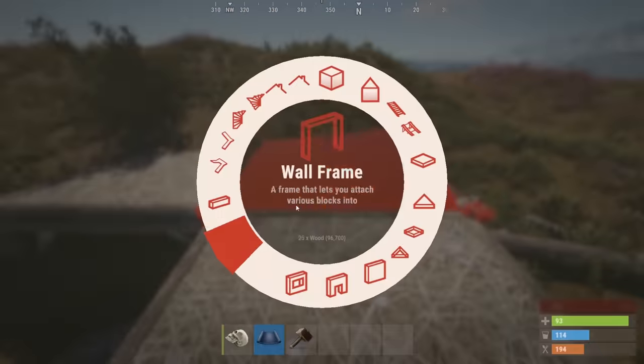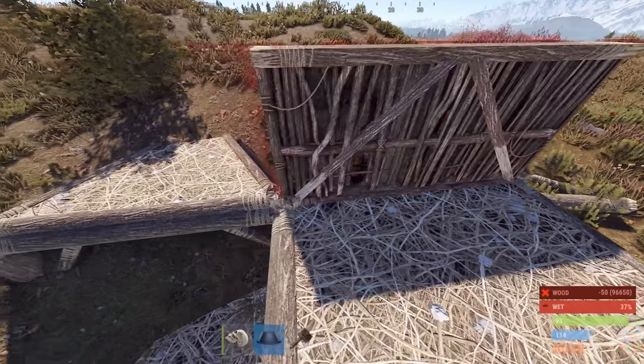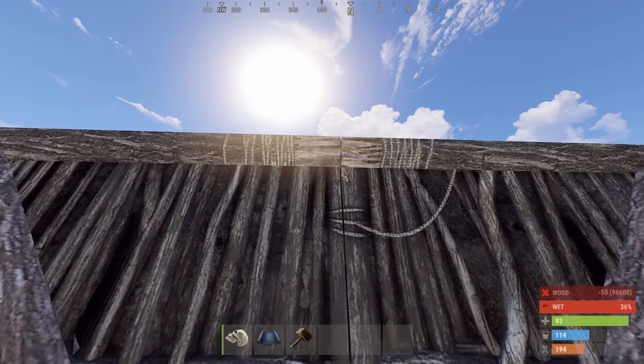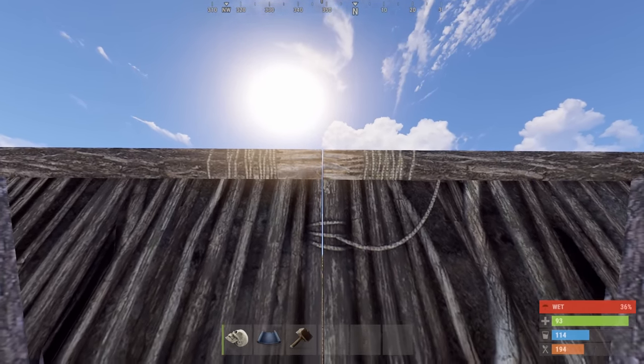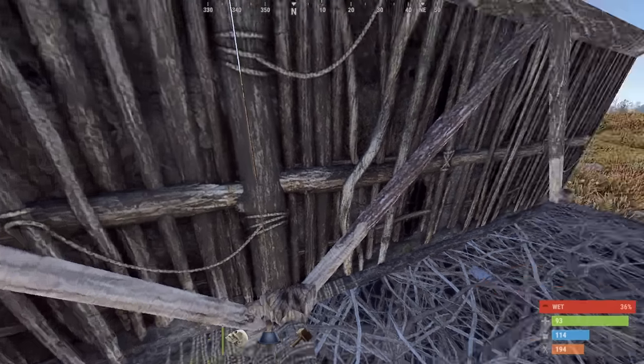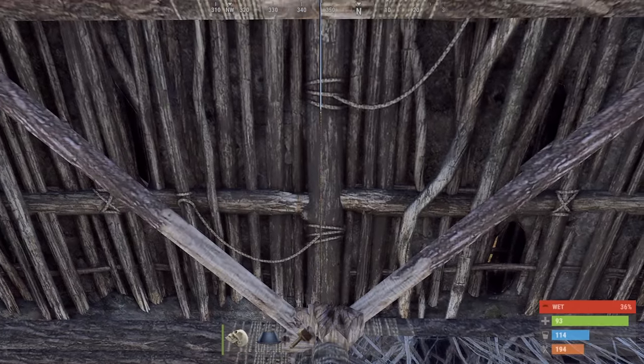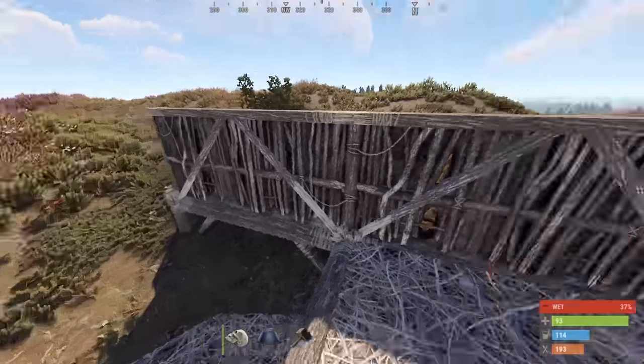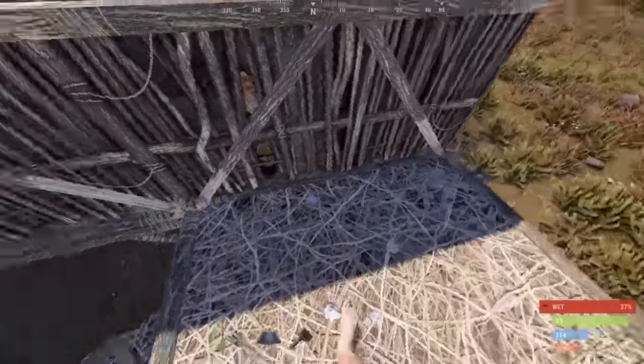Once that's done, we're going to go ahead and build two half walls. It's very important that you do these two half walls now, as if you do them later you might run into issues. As you can see, I've already created a gap because I am using the double gap — it is a lot easier to see. Keep in mind that could make it a problem and more visible for raiders, so you may want to use the single gap instead.